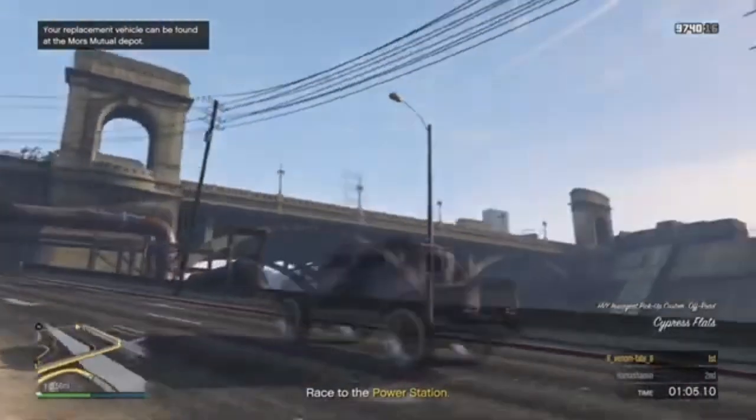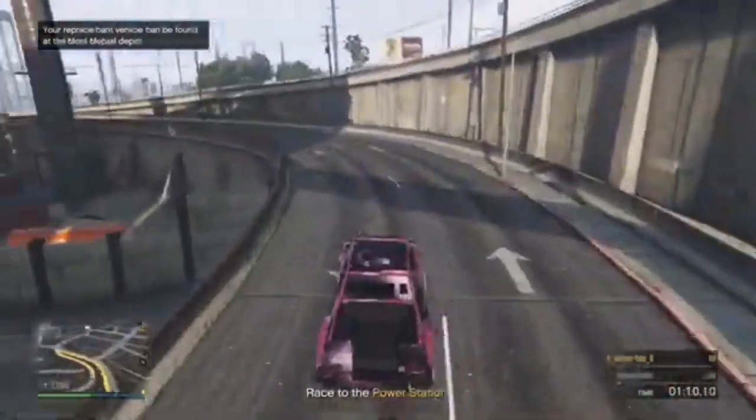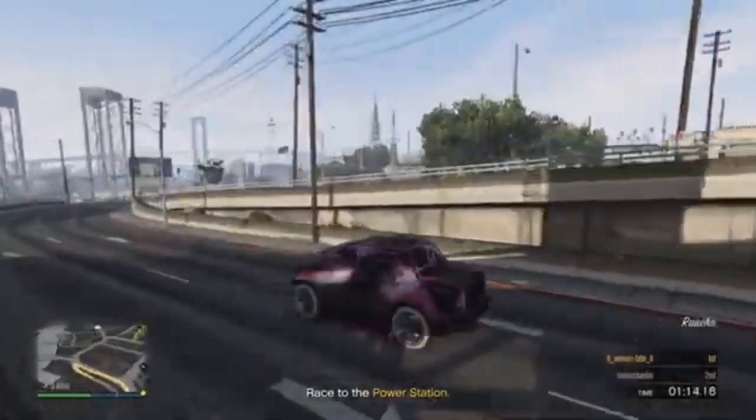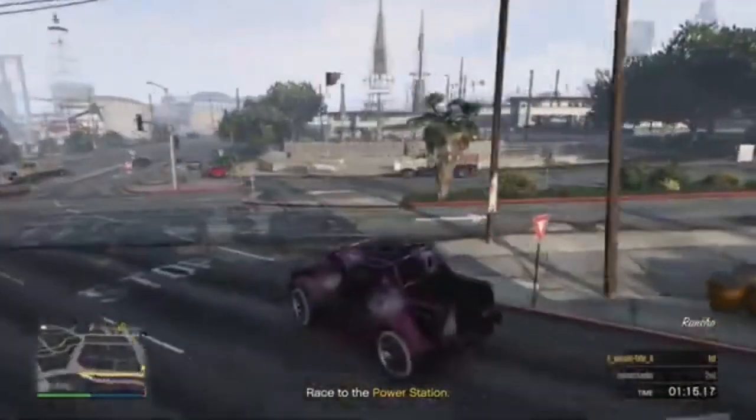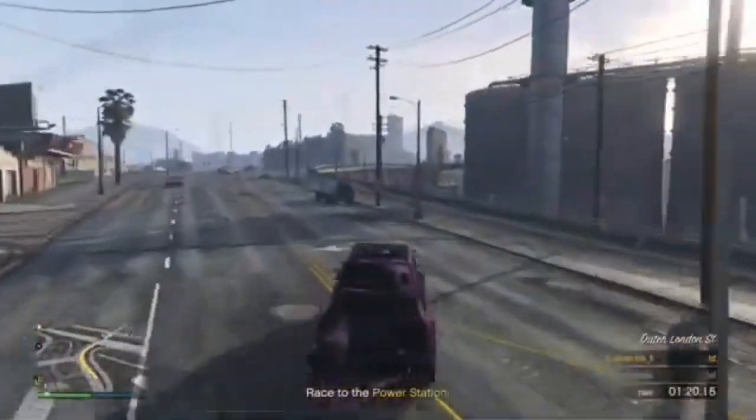When the screen goes gray, you're just going to want to spam your X button — basically spam to select the vehicle which you destroyed earlier. And then once you respawn, you should respawn in the vehicle which you blew up earlier, and it is now fully modded. As you can see over here, it has got the Benny's wheels with the Galaxy livery.